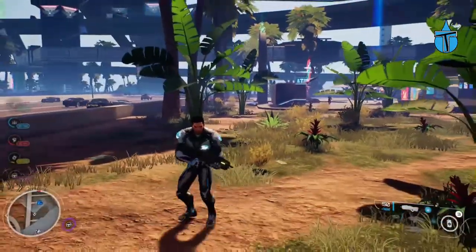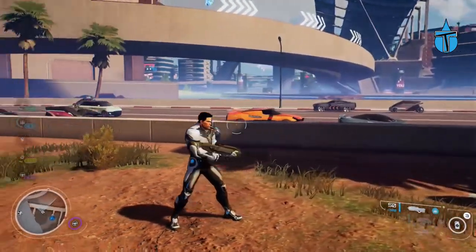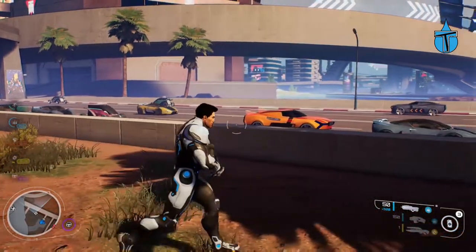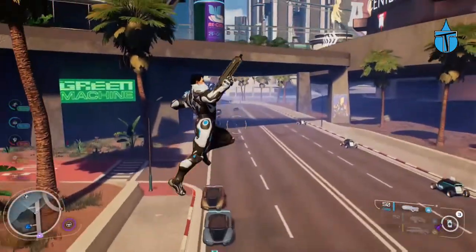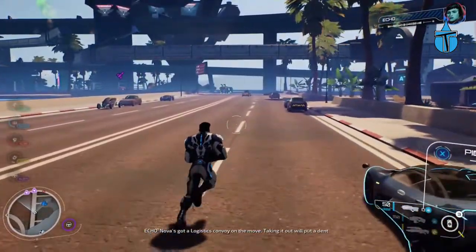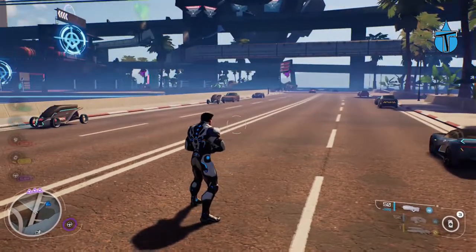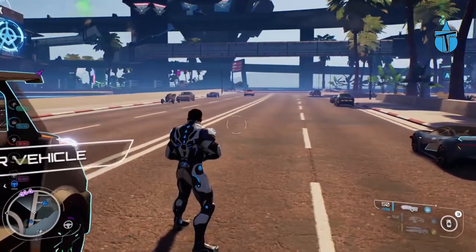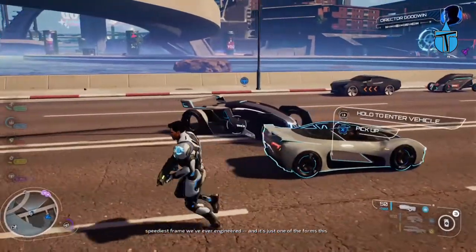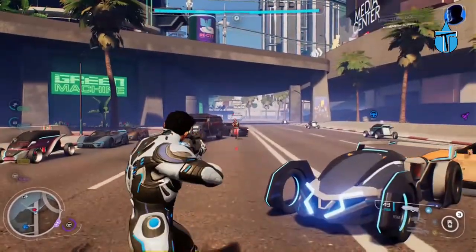Hey, what's up guys, welcome back to some more Crackdown 3. As promised, I'm bringing you the review of the agency vehicle. Unlike in Crackdown 1 where you had three different vehicles that leveled up, this one only has one vehicle with three different forms as you progress through your driving abilities. Let's call it in with up on the d-pad — we call this Lightning, because it strikes in a flash. It's the speediest frame we've ever engineered, and it's just one of the forms this baby can take.